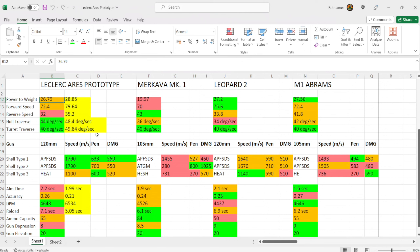Now for the fun bit — the gun. The Leclerc Ares prototype has a 120mm gun; the Leopard 2 also has a 120mm, while the Makava and M1 have 105mm guns. You have three ammo types: standard APFSDS, premium APFSDS, and HEAT rounds — a bit disappointing since HEAT is largely useless in Era 3 because of composite and spaced armor. Switching to HEAT drops your alpha damage from 550 to 520, so I highly recommend not carrying any HEAT rounds.